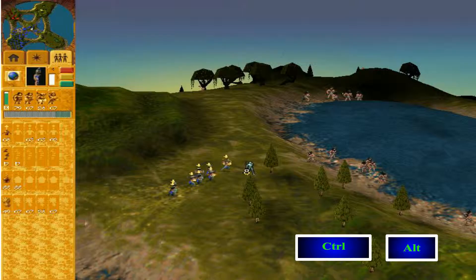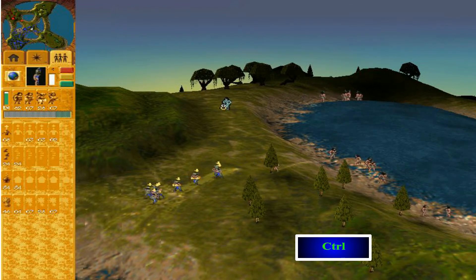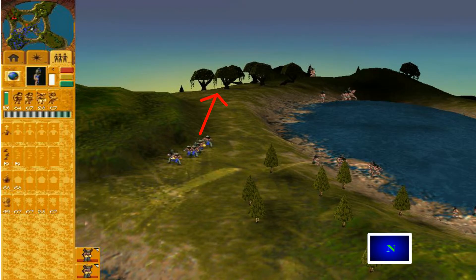There's a special trick you can do with the N button as well. If you make some followers patrol while holding control and click somewhere else, they'll still patrol at the same point. When you press N, they'll run towards the point where you clicked. This can be done with multiple followers and multiple patrol points, and you can make them all go to specific points when you press N.